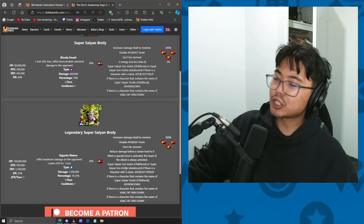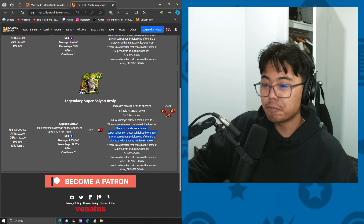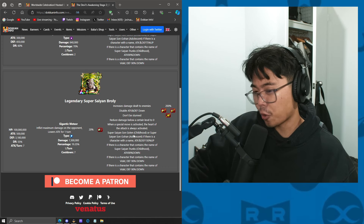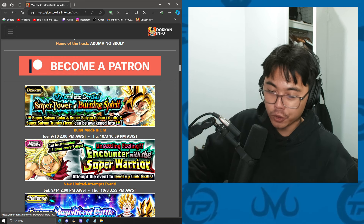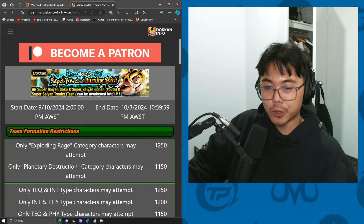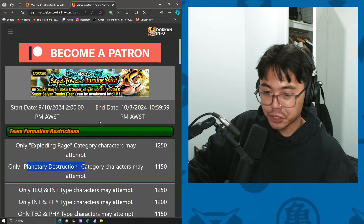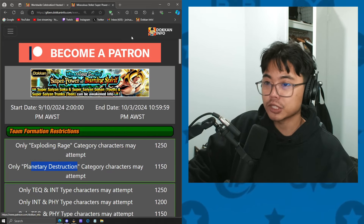Let me know in the comments if you know any cheese methods for the Goten and Gohan mission — I can't think of one off the top of my head. Maybe there's one for Gohan, but not for Goten. There's also a new burst mode for the new Dokken event for the Goku trio. The categories you'll need for extra points are Exploding Rage or Planetary Destruction. I'll see if I can do the 6,000-point mission with a free-to-play team — Planetary Destruction looks the best off the bat.